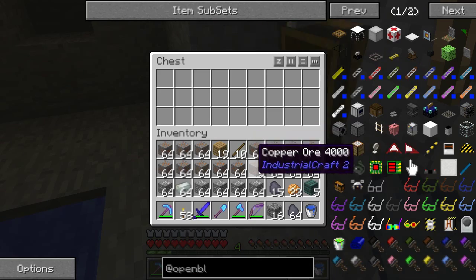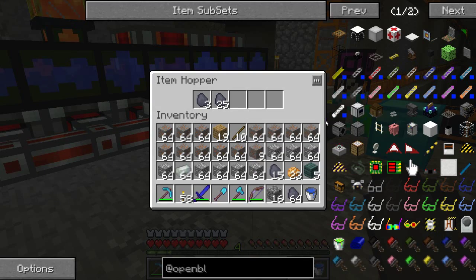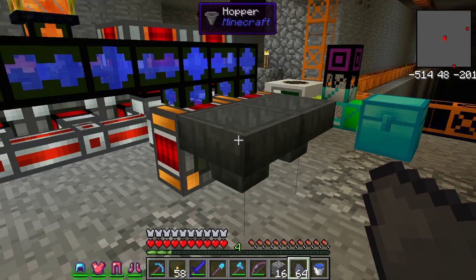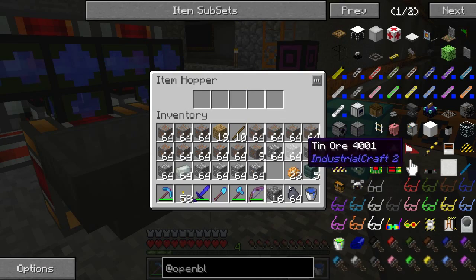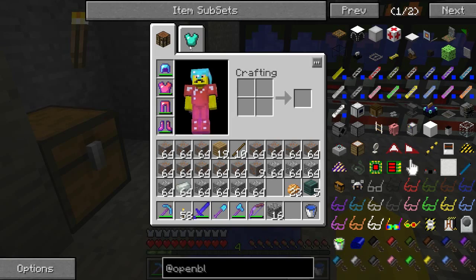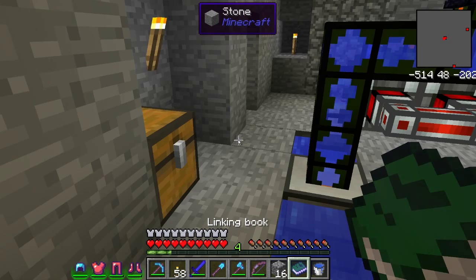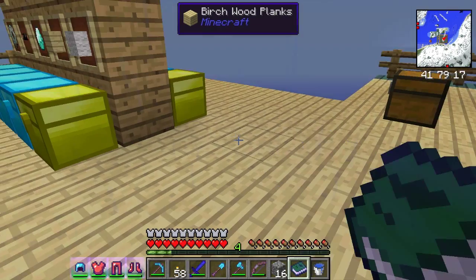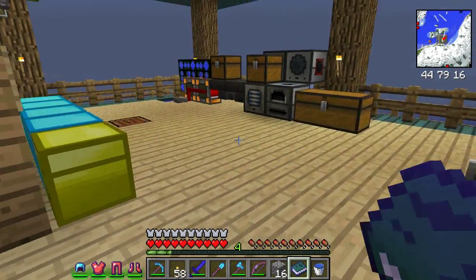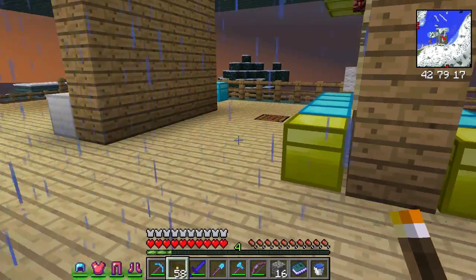Let me put something in here — actually I'll just put coal in there. Let's put that in there. Okay, let's get out of here. And look — there we go, that was a pretty good trip!